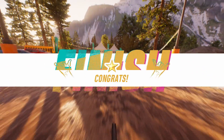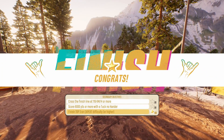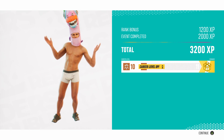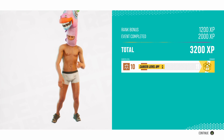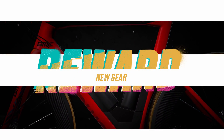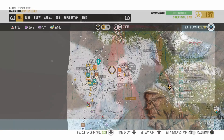Keep in mind that different event types give you different XP types. So doing a race event only gives you race XP, which means you progress through the race career and earn better and better race bikes. To earn the best trick bikes, on the other hand, you need to farm trick career XP.